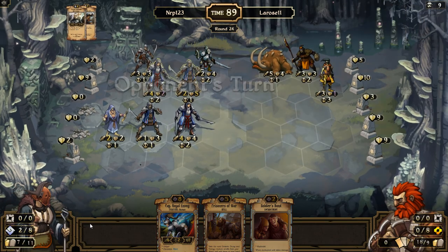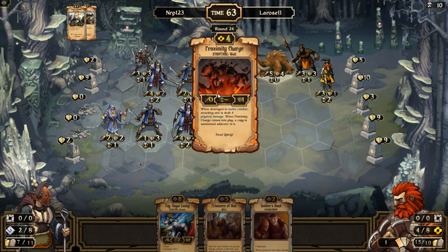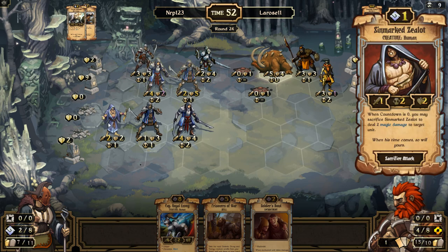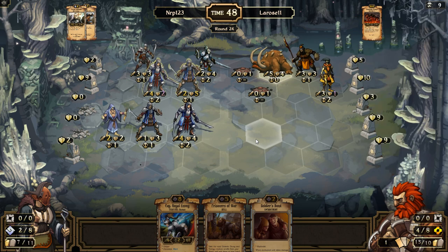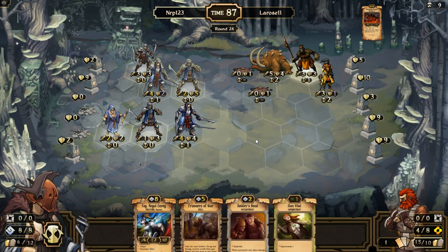Boom boom boom — I have seven units on the board, he only has three. A little choice on what he wants to take out here. Kabox would have gone far in this deck. Let's take out those Proximity Charges — I don't have a good answer to those. The Zealot can take him out — he hits our creature. The Zealot can take out half of the Proximity Charge. Soldiers Bond is interesting because I would be able to play the Alarm It's All.